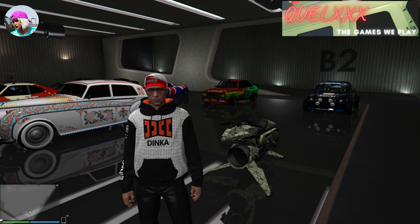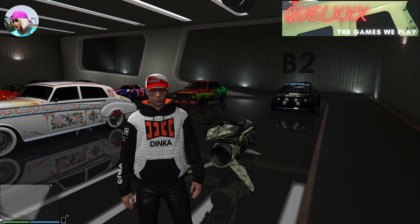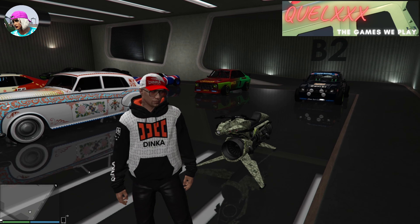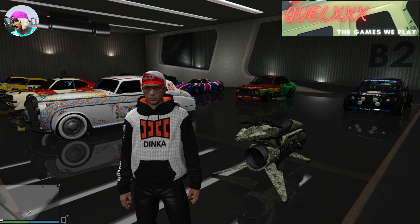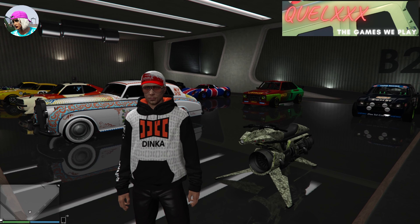Hi everyone and welcome back to the channel. In today's video I'll be showing you how to do the arcade merge, which went away for a while but now it's back. As you can see I'm using the Mk2 Oppressor for this one. You will need a nightclub garage, an arcade garage, and a vehicle warehouse. You will also need to know how to do job teleports — if you don't, refer to the link in the description and it will teach you exactly that.